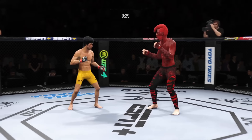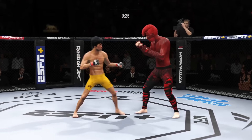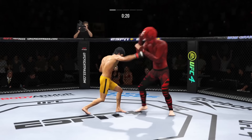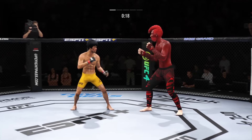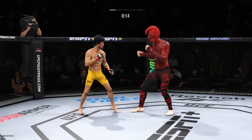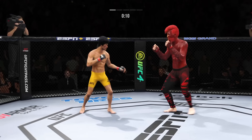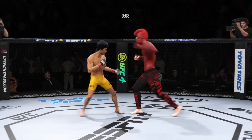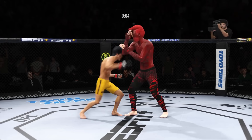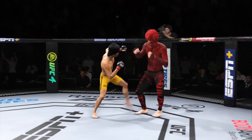30 seconds to go here. Look at him whip his hip to that kick. A huge block there. 15 seconds to go. Both guys really throwing with authority. Splits the guard, lands the right hand. Round two next.